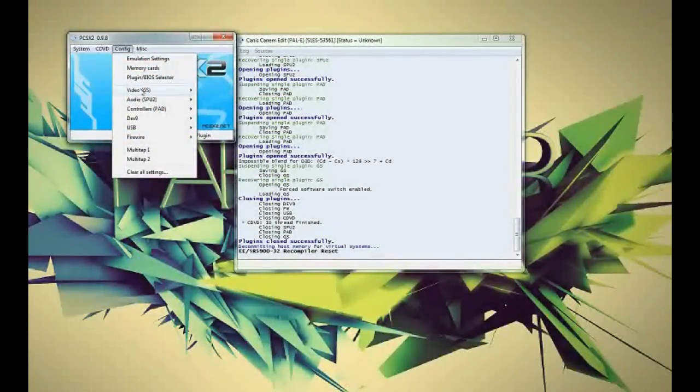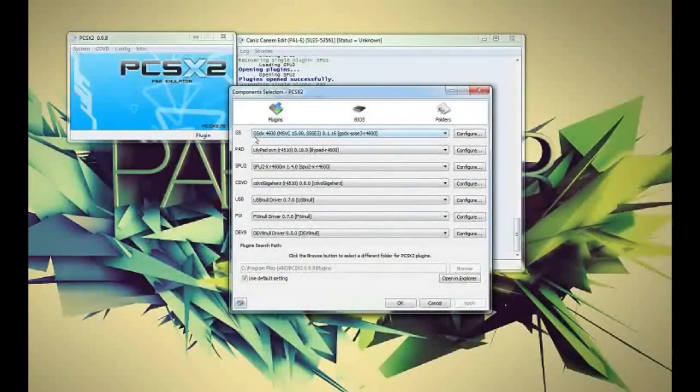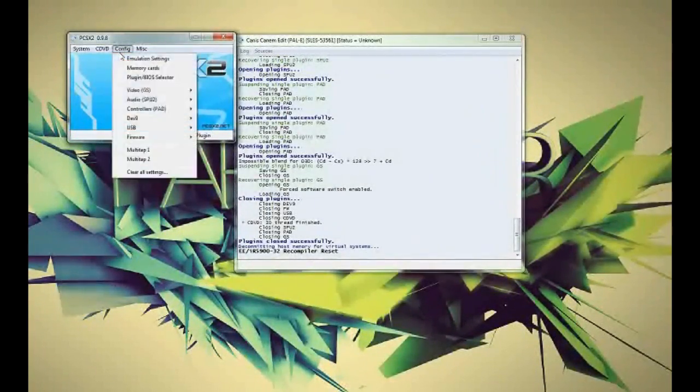I'll go ahead and show you what plugins I'm using. All of these are the default ones. My video one is GSDX 4600 MSVC 15.00 SSE3 0.1.16. As I said, all the other ones are the normal default plugins, so you shouldn't need to change them at all unless your computer just doesn't like them.